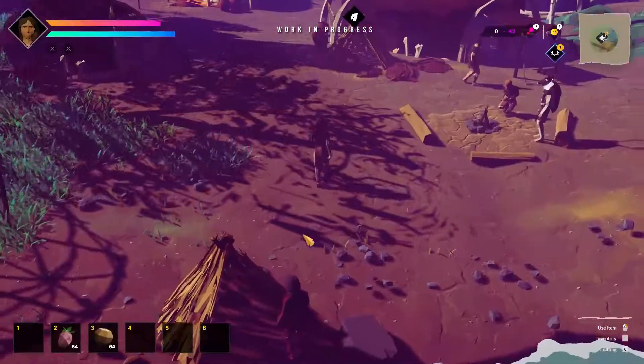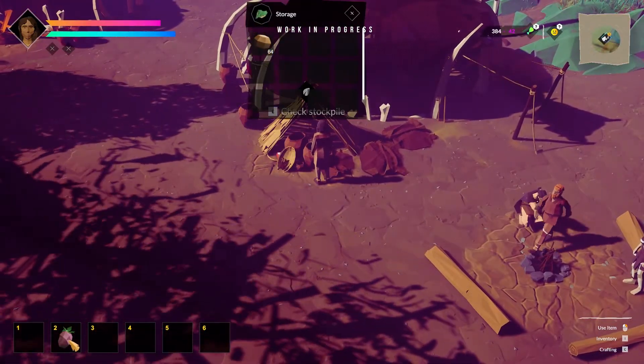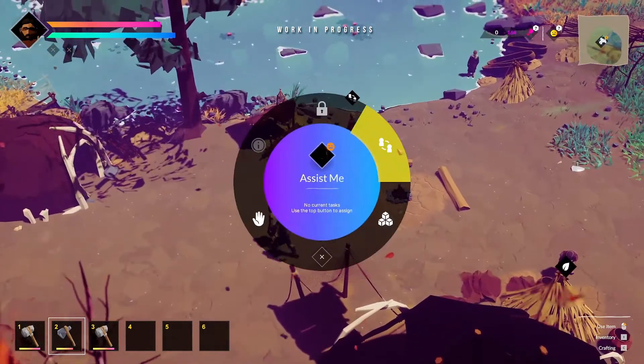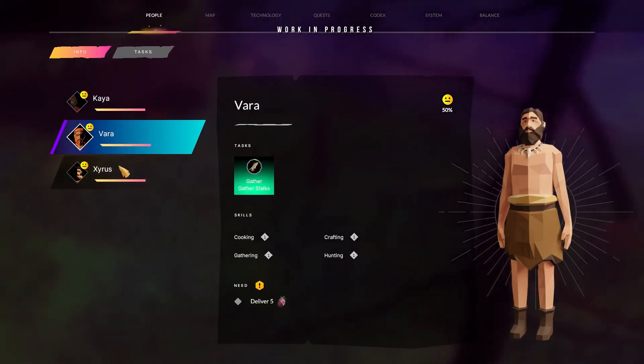But your allies won't sit back as you do all the work yourself. By keeping them fed and helping out with their needs, they'll gladly help you with tasks that you assign to them, or even party up with you to take a more direct hand in tackling the challenges of the wilderness. As your fellow tribe members help out, they'll gain experience that will let them tackle even more difficult tasks, or even become elders to share their wisdom with others.